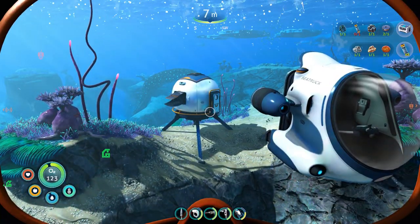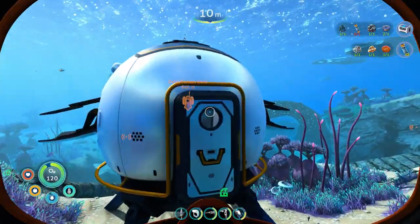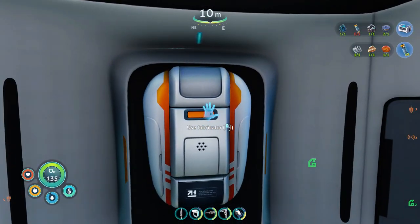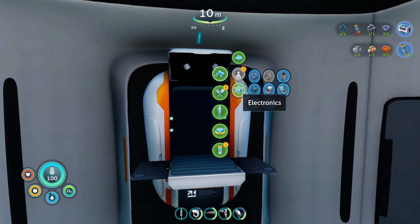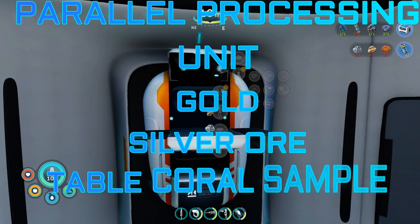Hey there, Survivors. Cougar here, back with more Subnautica Below Zero guided gameplay. We are picking up after I've gathered all the materials we're going to need to make the Parallel Processing Unit. We're going to Electronics — there's the Parallel Processing Unit: Gold, Silver Ore, and a Table Sample.